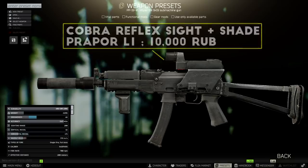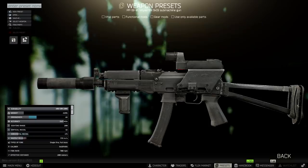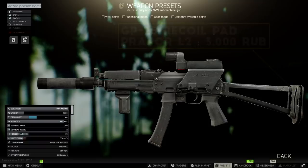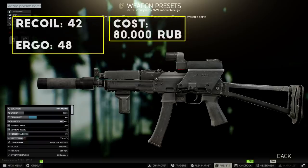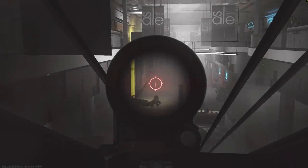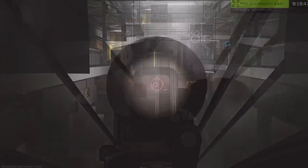For an optic on the PP19 you can add the cheap dovetail Cobra sight from Prapor level 1 or the OKP-7 from Skier level 2. The last part is the GP25 recoil pad for improved recoil stats. This build ends up with 42 recoil and around 50 ergonomics for a total cost of about 75,000 to 80,000 rubles — about the same as the MP5 build. It's basically a slower-firing competitor to the budget MP5 with cheaper magazines, so it comes down to whether you want a faster kill time with the MP5 or more controllable recoil with the PP19.